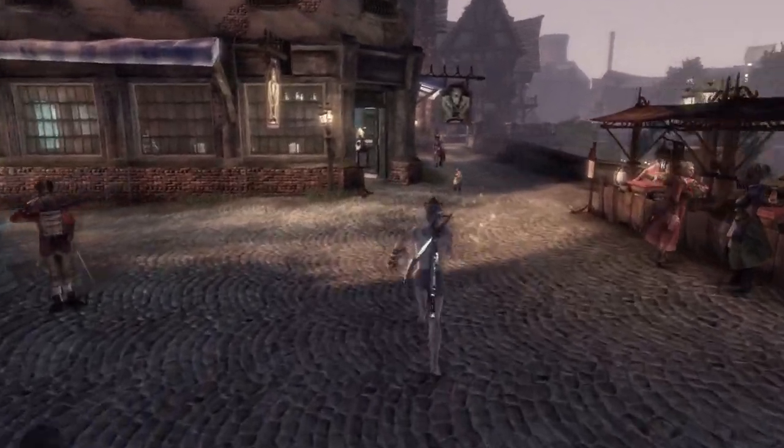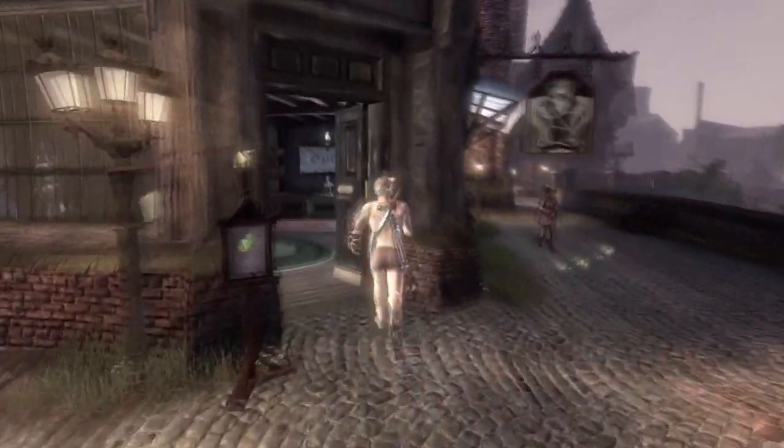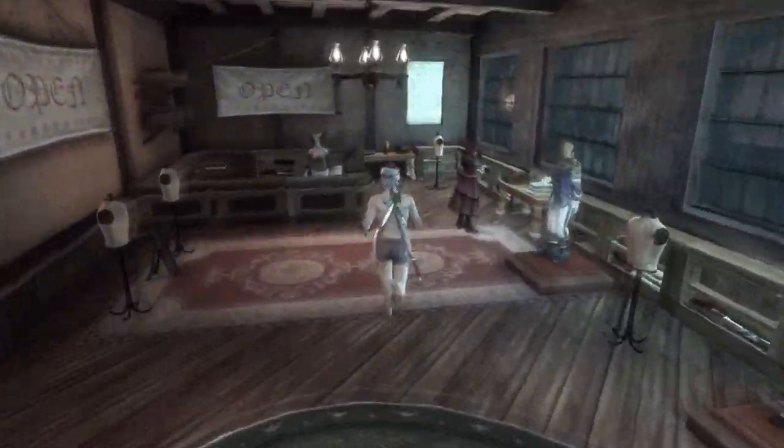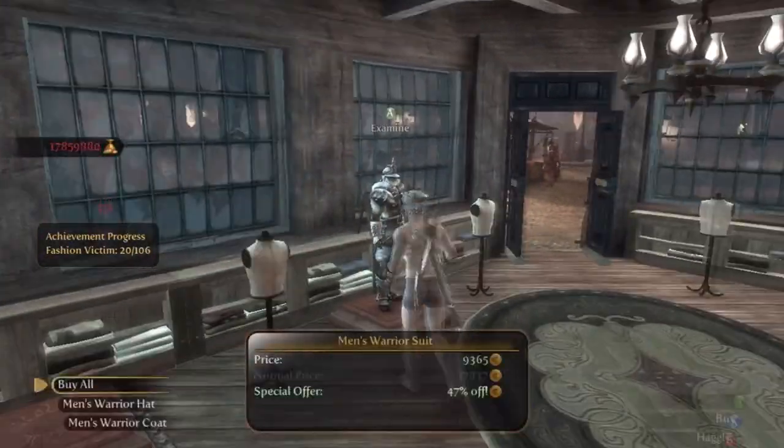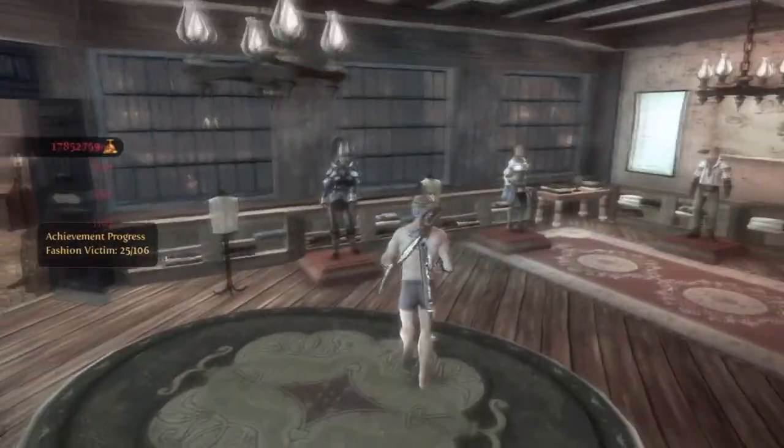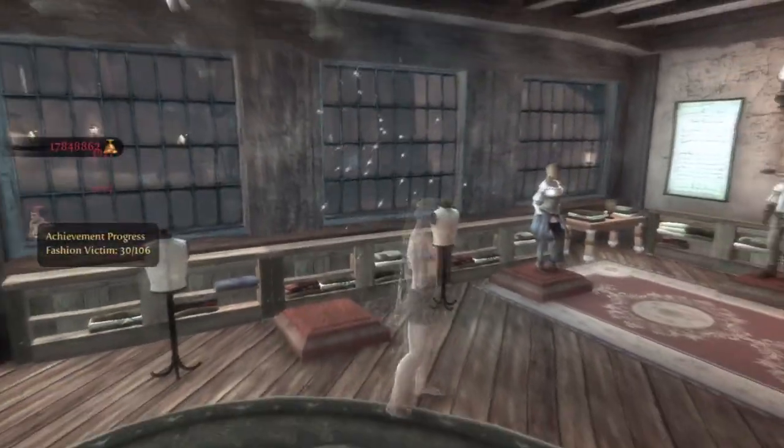Hello ladies and gentlemen, and welcome to my final Fable 3 guide. This is to get the Fashion Victim Achievement. First off, you're going to want to go to Bowerstone Market, head into this store here, and buy everything that's inside.